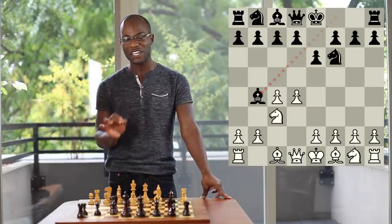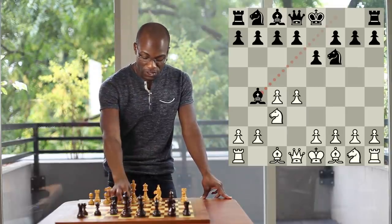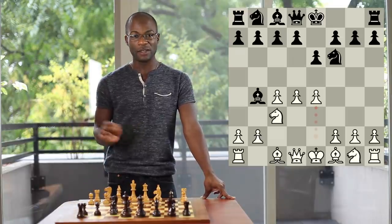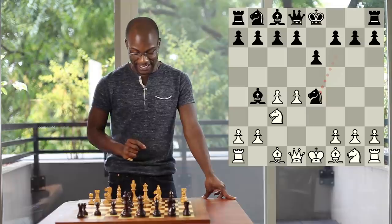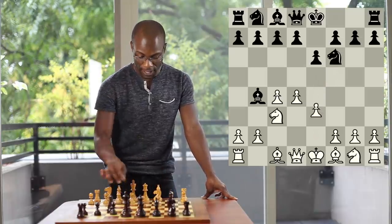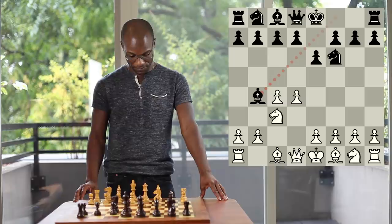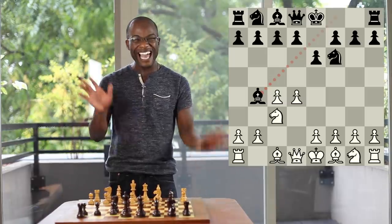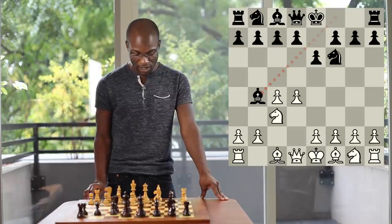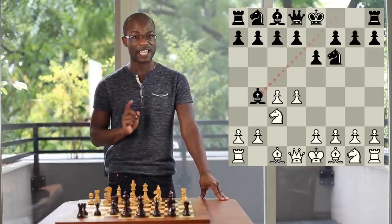This is called the Nimzo-Indian variation. With the move Bishop to b4, Black indirectly controls the e4 square, since now if White were to play the move Pawn to e4, Black will reply with Knight takes e4, as there is now a pin against the Knight on c3. Therefore, the move Bishop to b4 actually prevents White from being able to expand into the center with Pawn to e4. Because of this, White must temporarily relax his ambitions to gain this overwhelming central Pawn majority, and he must instead content himself with some different ideas, usually going for the Bishop pair by forcing Black to capture on c3.